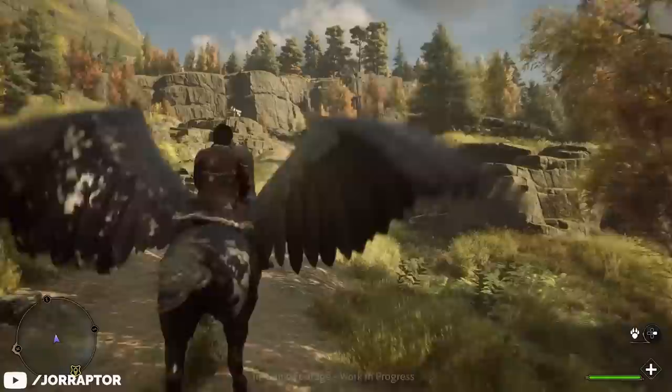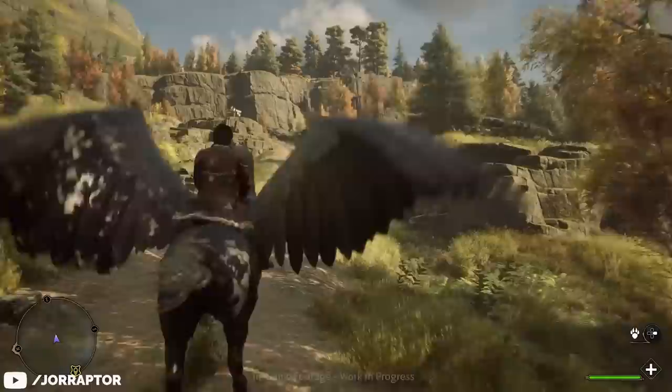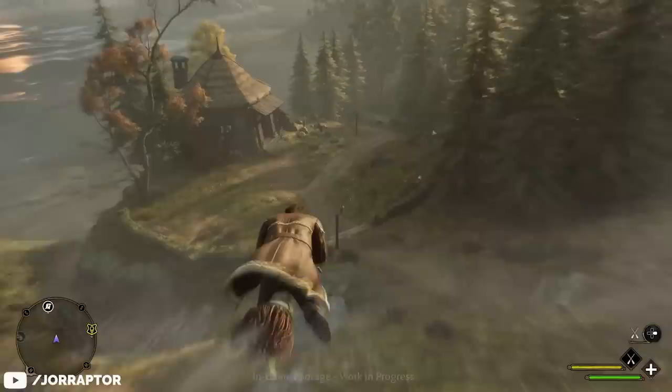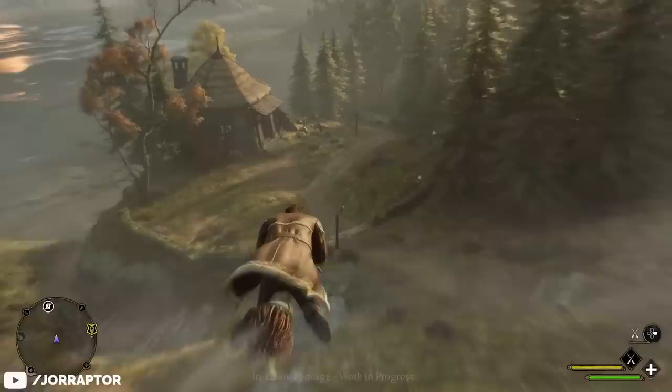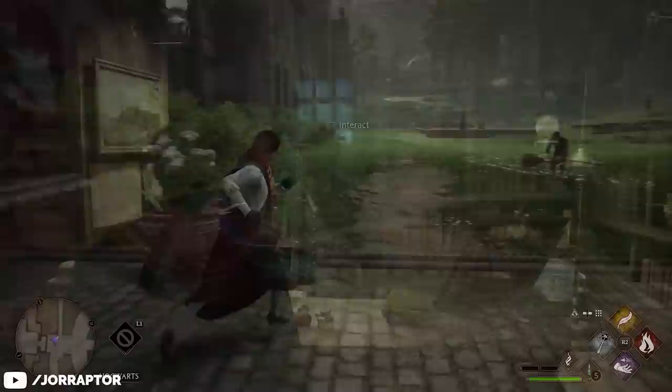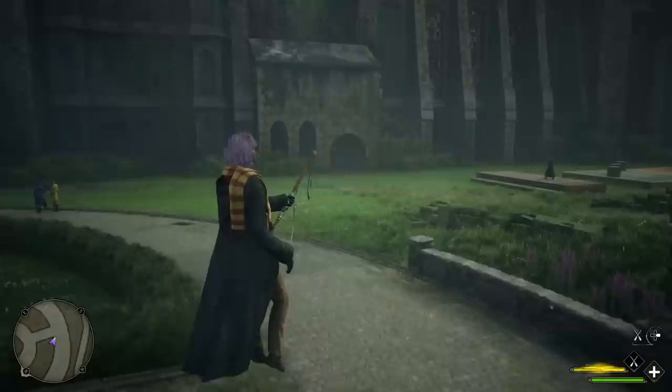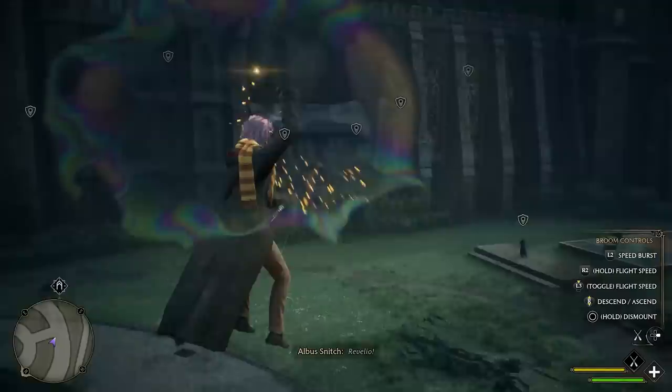Like most pre-order bonuses, you unlock them very early on. This mount can be used as a regular ground mount or to fly around, although your broom will be faster for flying. There are three upgrades for your broom — I don't think there are any for regular mounts — and these upgrades can be unlocked by helping out the Spintwitches sporting shopkeeper in Hogsmeade, while the broom items that shop owner sells should be purely cosmetic. We also briefly saw the broom PlayStation controls during a Wizard World video while doing Revelio on the broom.